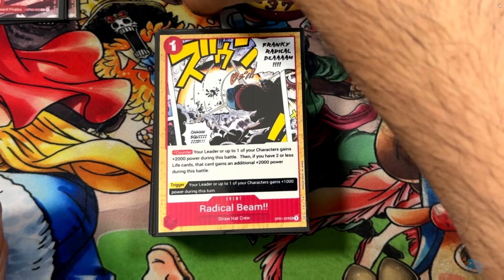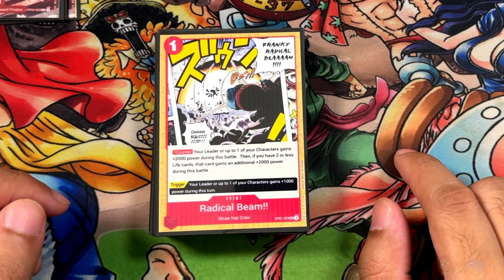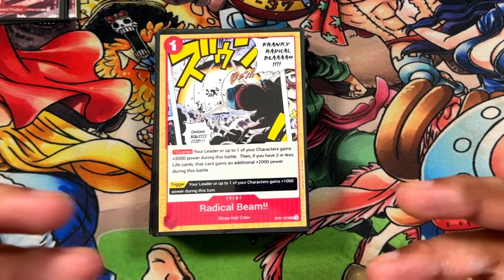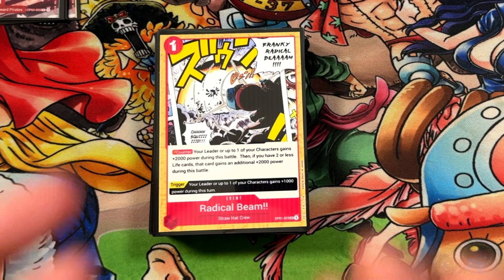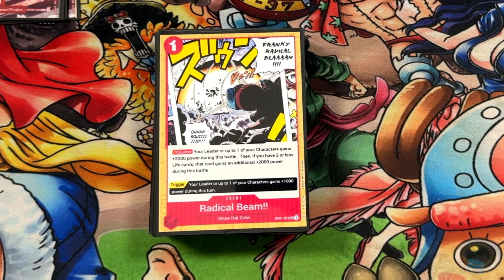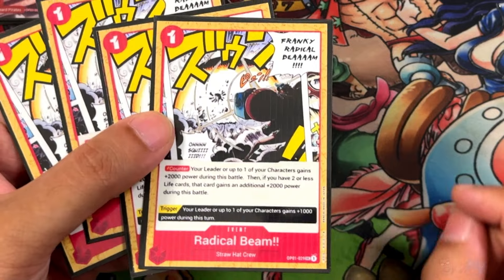Next we have some events — these are Radical Beams, and they're really going to help you stay alive. Counter your leader or up to one of your characters gains 2,000. Then if you have two or less life, gain an extra 2,000 for a total of 4,000, which is very powerful. You're usually never going to use this unless you have two or less life. You're primarily going to hold onto all four until the very end game where you can counter out of some really key battles to close the game next turn. The trigger gives 1,000 power but has limited value. It's not searchable but very useful for the end game.